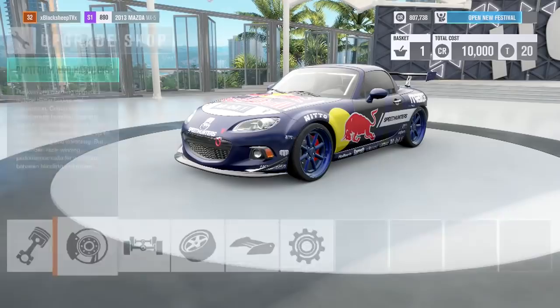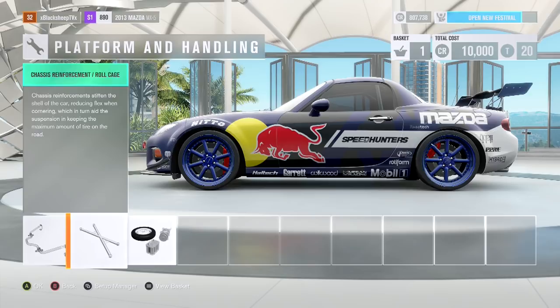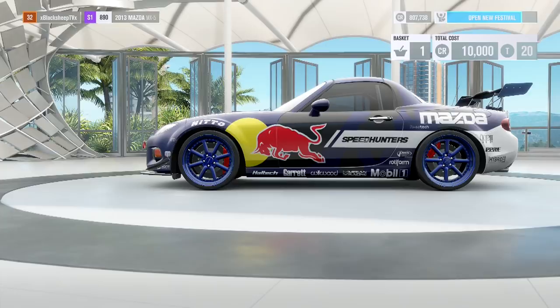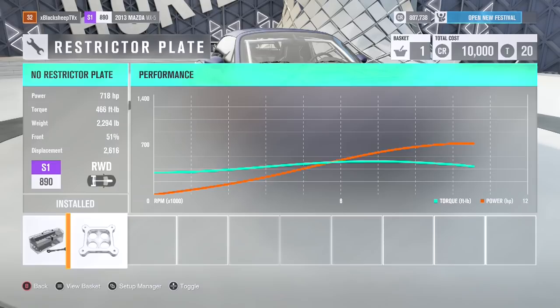We did the springs, lowered it down. Running it through — we'll go into the tuning in a minute — but the anti-roll bars, the chassis, we did put the roll cage in there. We stripped it all the way down, weight reduced all the way. And once you do that four-rotor racing engine, all you can do is remove the restrictor plate. So we have no restrictor plate in the car, and that brings us up to 718 horsepower — which is still a couple hundred horsepower less than the actual Rad Bull, but you don't hear me complaining. We're going to be just fine with that.